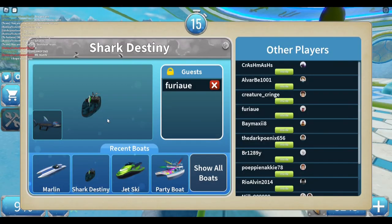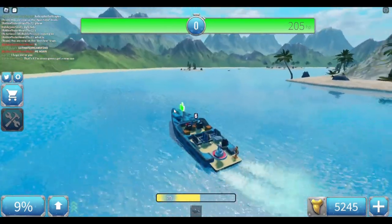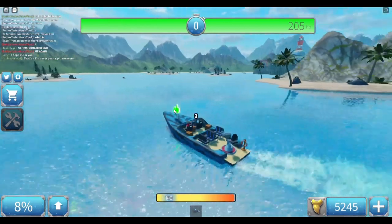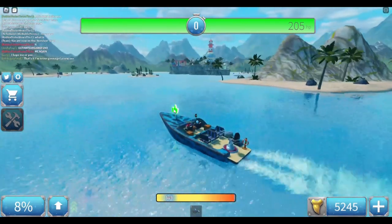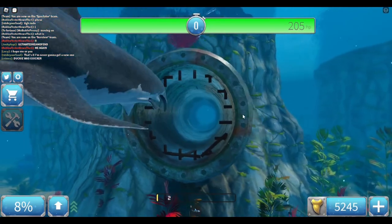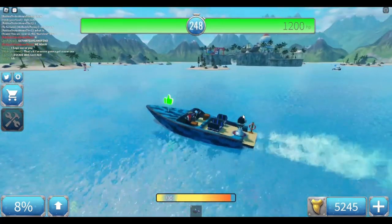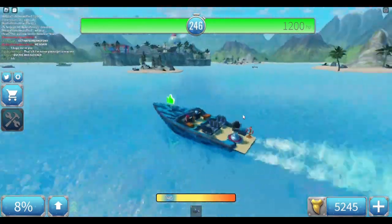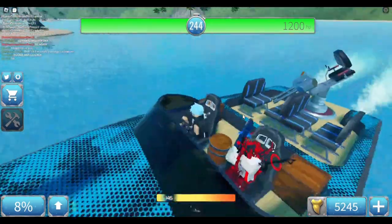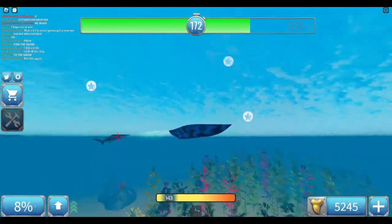Next up is the speed boat, or as I call it, the Shark Destiny. This is probably the best boat in the game realistically, because it's customizable and it's fast enough to basically outrun any boat. And whilst it's not the fastest boat, you can equip a lot of stuff to it, you can fit a lot of people on it, and you can customise it to the extent that you want to. You also have to be careful of islands.